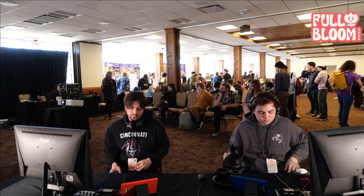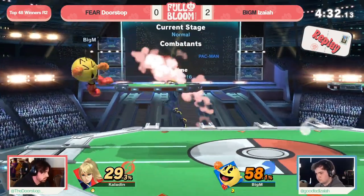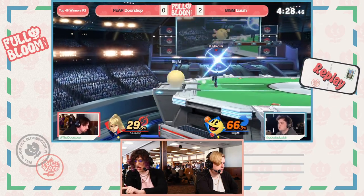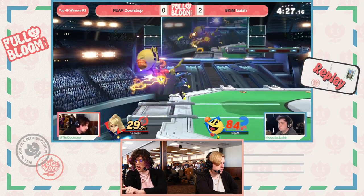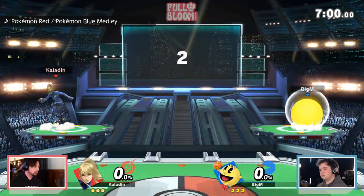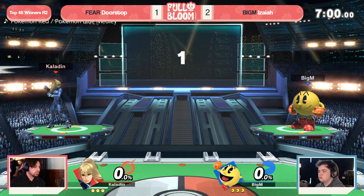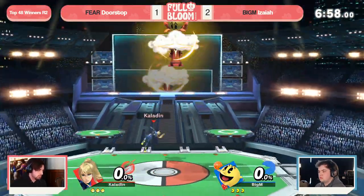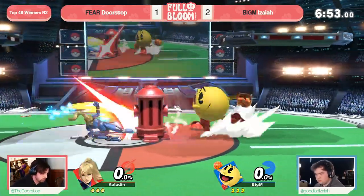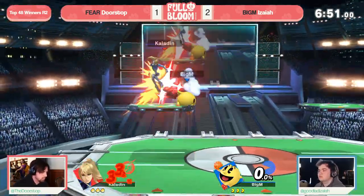You expect the paralyzer into the boost kick there, but saying hey, I'm a little bit far in — PS2's pretty wide, so that's a lot of space I have to cover. Watch this final stock: gets the Nair frame trap into the jab, resets, and then the empty hop back to read this. I don't think boost kick's going to kill, so I'm going to trap you on the DI in, because you're going to be DIing in expecting that boost kick to come out. Great heads up play from Doorstop to find the game, keep himself in this bracket, but he still has two more to go if he wants to keep this winners-side run going.